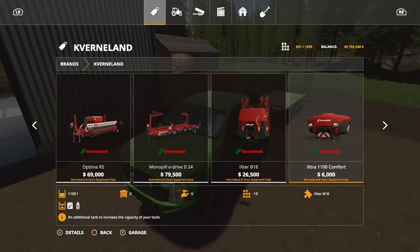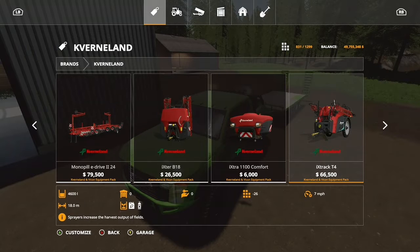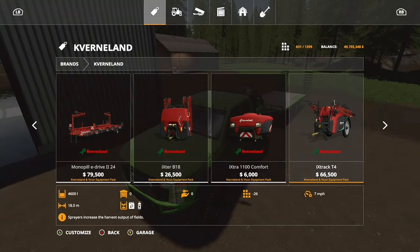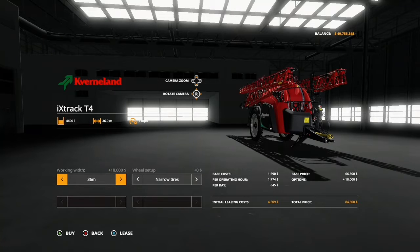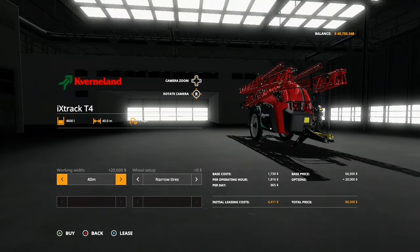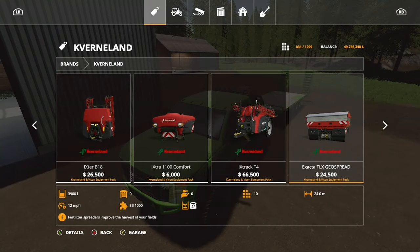This is the front extension so you get more seed. This one is the crazy one, boys and girls. You have 18, 24, 28, 32, 36, 40 - up to 40 meters wide, plus the option for narrow or standard. So you can really go hammer that. We've got another back or front tank as well.